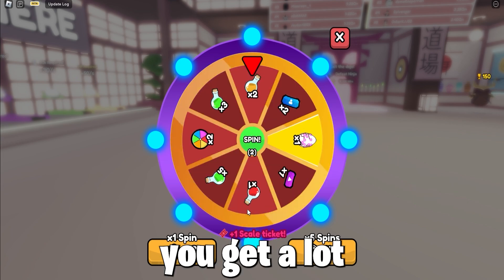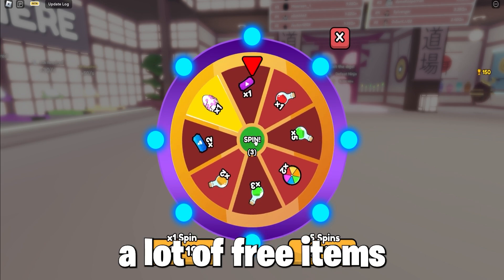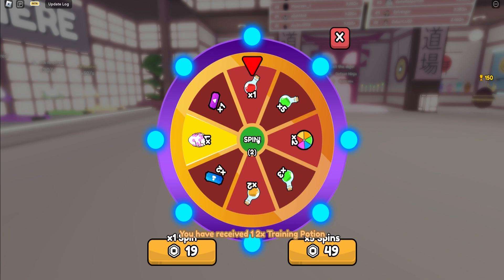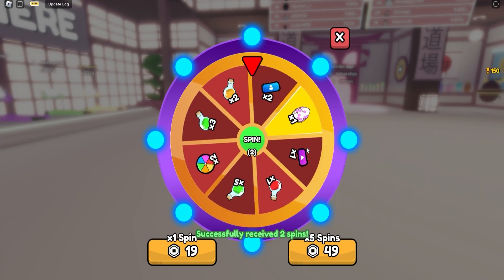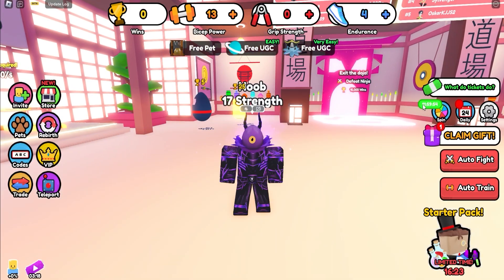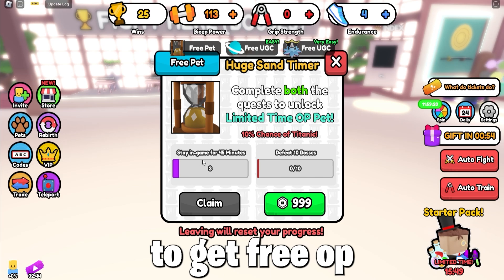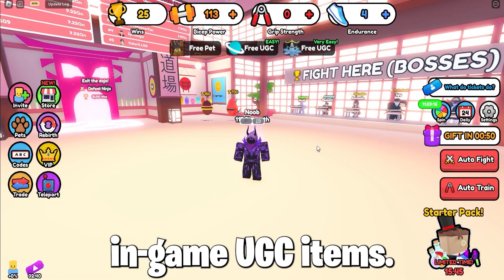If you're a new player like me, you get a lot of free spins, and these spins are quite good as you get a lot of free items which normally cost Robux. There are also a lot of in-game quests to get free OP pets to get the two free in-game UGC items.